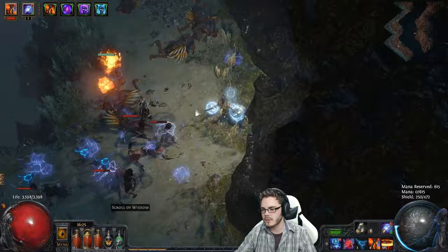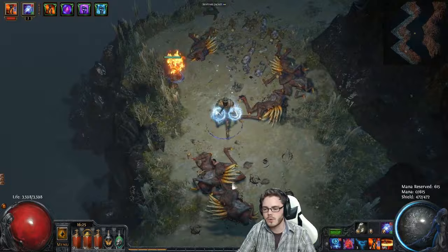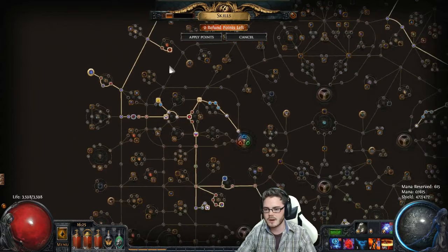No mana investment on this build, no aura passives at all — just working off the skill gems themselves, and that works pretty nicely. This is the best case scenario for Eldritch Battery. I've tried a few different things — I've tried Zealot's Oath, Ghost Reaver, and this delay style. If you have a build that mechanically synergizes well with that delay style, then it does work out quite well and it is a pretty nice option.